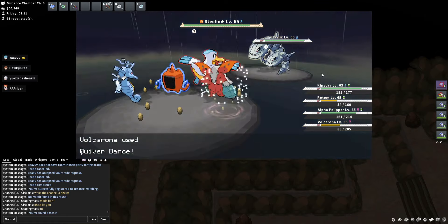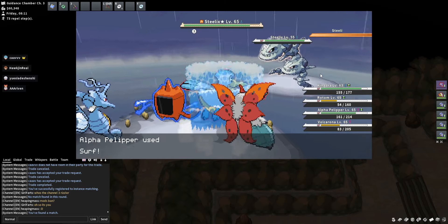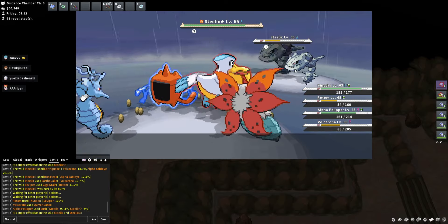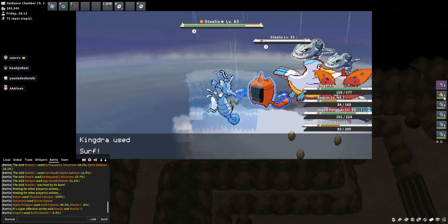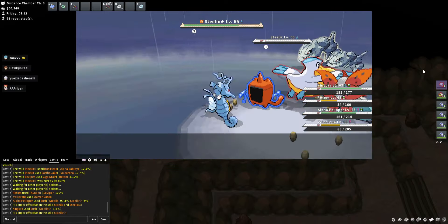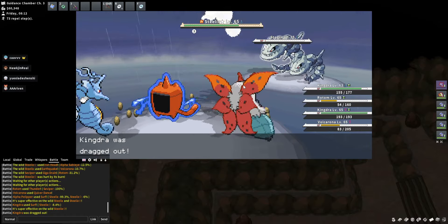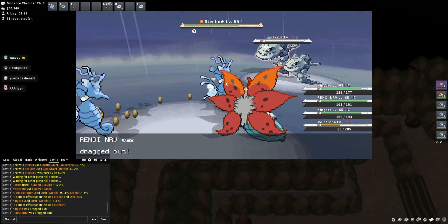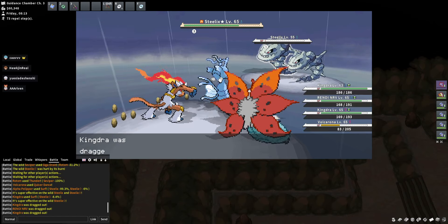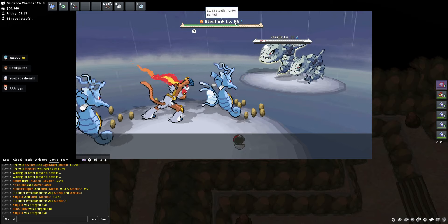Interesting play by the Rotom here to take out the add instead of going for the boss. We have Pelipper using Surf — let's check some damage caps. That's 6% from Pelipper by itself. So if you can snag a Pelipper for a cheap price and get it up to level 60 or 65, that's going to be doing enough damage. Someone had the exact same idea — Rain team it is. Me and my teammate here ended up being on the same page, and we hit the 75% mark, so that's the auto Dragon Tail.